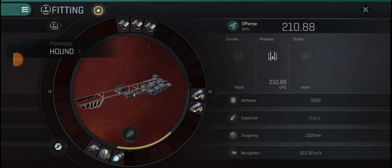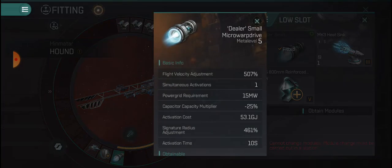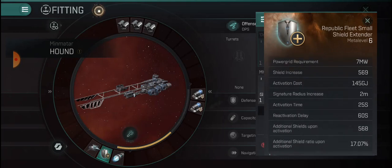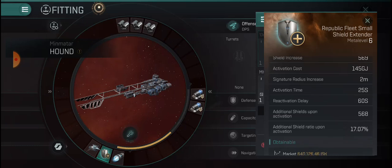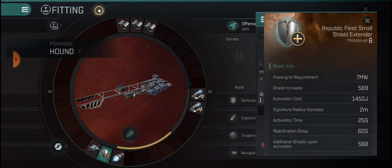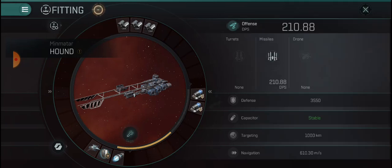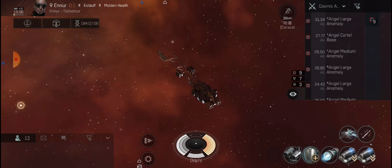I'm going to be hunting some miners now. I have two warp disruptors equipped - hopefully they have no stability or we can kill them before they realize it. I put a Dealer small micro warp drive on here which is going to completely drain the capacitor but it's for quick escapes. Arguably you could put a small fleet shield extender on for about 1,200 additional shield. A damage control will also give about 15 seconds of not dying. This is the drive-by setup - sneak up on a Venture, hopefully without plus-four stability.